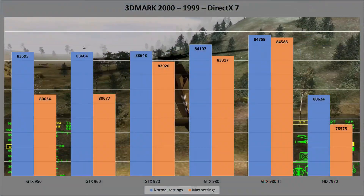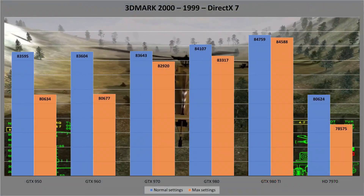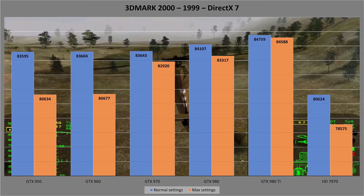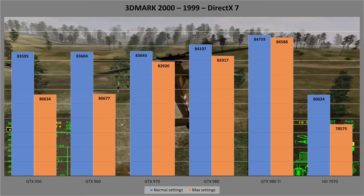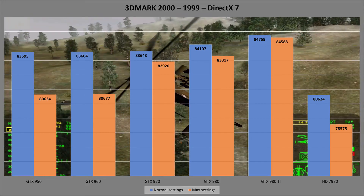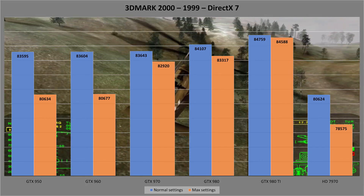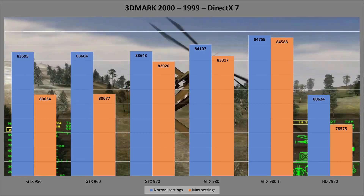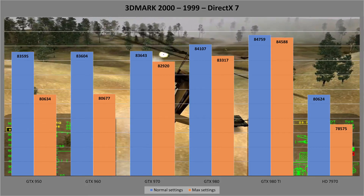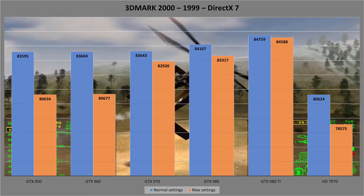Next is 3D Mark 2000, where the 950 and 960 are nearly identical. The 970 and 980 pull ahead once the settings are cranked up. The 980 Ti comes first, and again the 7970 trails at the rear despite the ridiculous amount of power being used — the lowest spec Nvidia card gives better results with everything turned on than the 7970 does at normal settings.